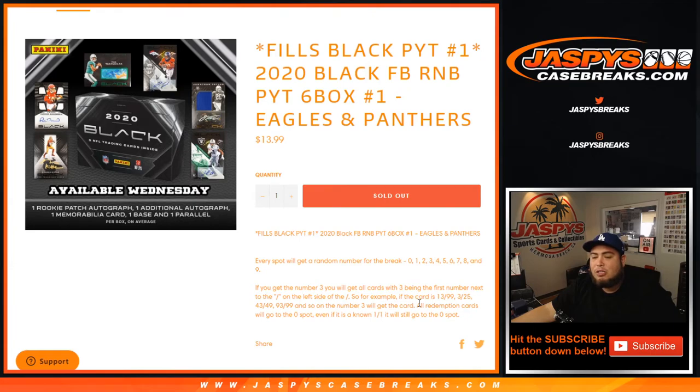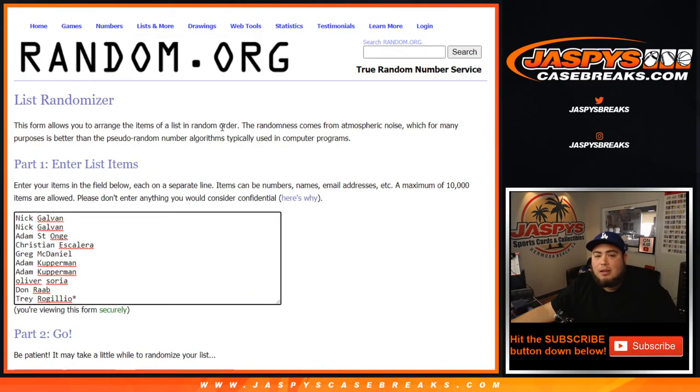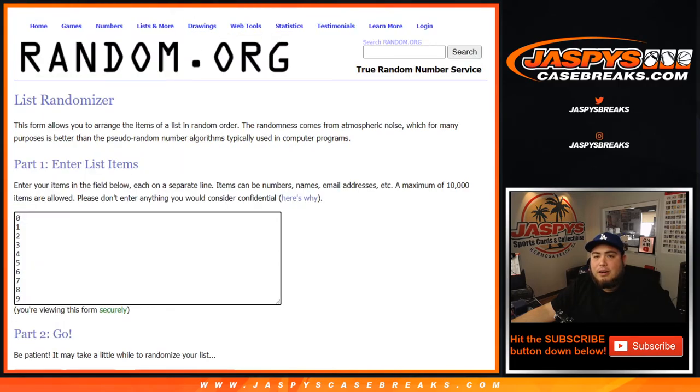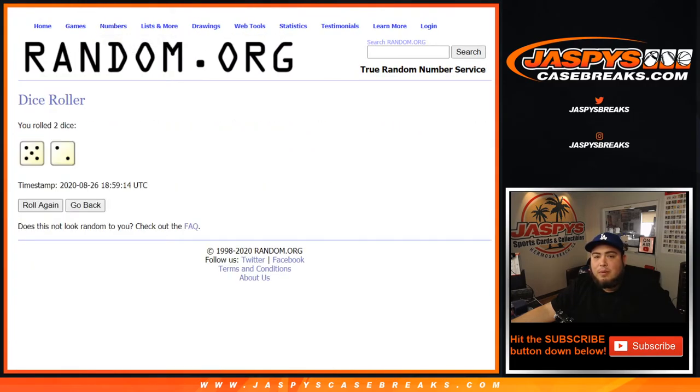Again, if we pull a redemption for either the Eagles or Panthers, that'll go to spot zero, even if we know in the checklist it says one of one — that'll still go to spot zero. And if there are any unnumbered cards for the Eagles and Panthers, we'll randomize them to the customers in this break in one lot. Then there are the customer names from Nick down to Trey, zero through nine.